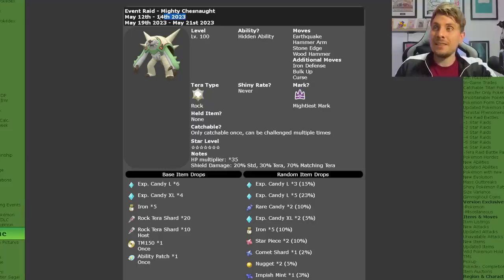The first phase runs from the 12th to the 14th, and then Chesnaught will return a week later on the 19th of May, running over that weekend until the 21st, before we get the announcement of the next 7-star Tera Raid.